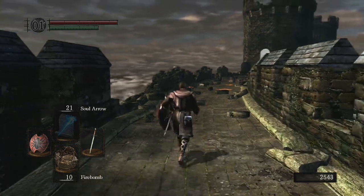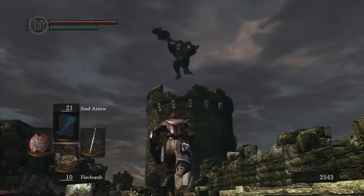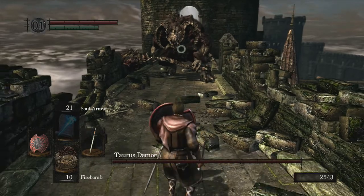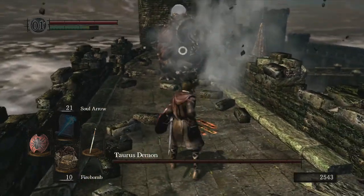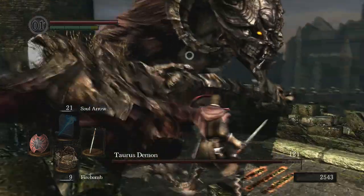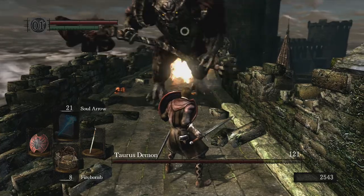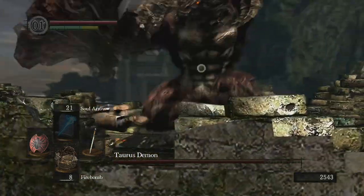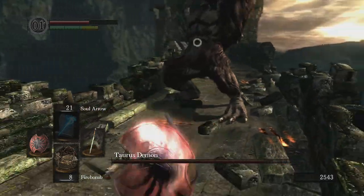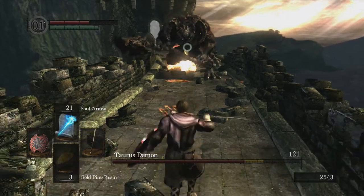First I'll show you fire bombs and magic, and then we'll finish him off with some plunging attacks. He's going to jump down from that tower, so what we're going to do is bait his attack, roll backwards, and hit him with a fire bomb — that actually does a fair amount of damage and is a very viable strategy. It's really hard to avoid that attack when you need to get behind him.